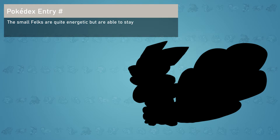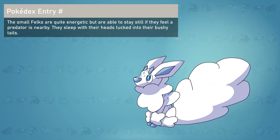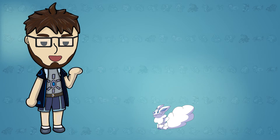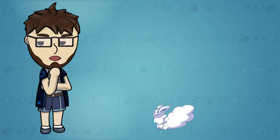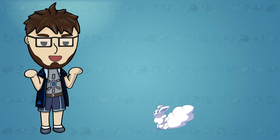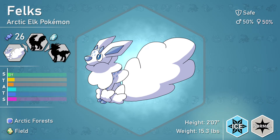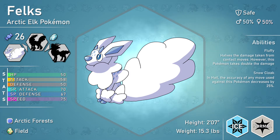The small Felks are quite energetic, but are able to stay still if they feel a predator is nearby. They sleep with their heads tucked into their bushy tails. I named this Pokémon Felks, as I first thought this was a fox due to its bushy tail and large ears — but nope, it's a fawn, or baby deer. I love the thick bushy coat and the tail was certainly a creative choice. For stats, Felks has its best with speed and special attack, but it's pretty weak otherwise. To help its frailty, we have the abilities Fluffy for bulk and Snow Cloak for evasion — Felks is better suited to evade predators instead of fighting them.